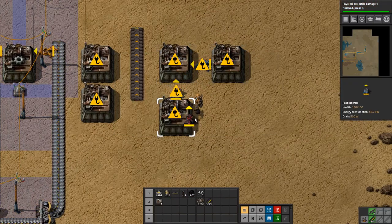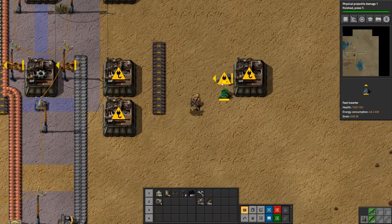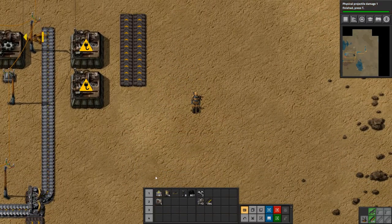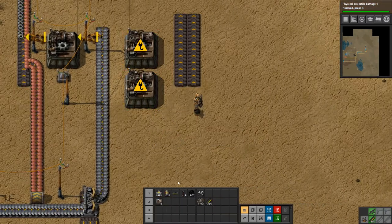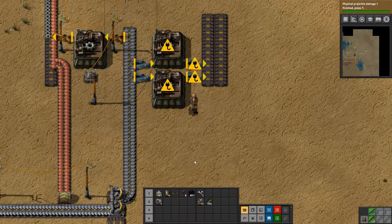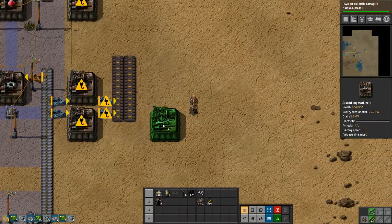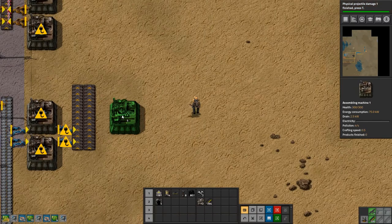We want one machine making green circuits, so we will put that over here. And we'll put two machines making copper cable to supply it, because it needs three copper cable for one electronic circuit. The machines produce two copper cables every half second, and we produce one electronic circuit every half second. So we need two machines and we will have a little bit of overkill, but that's okay. We have not left enough space, so let's just move it over one. We need another line up here for iron.